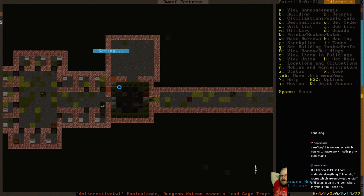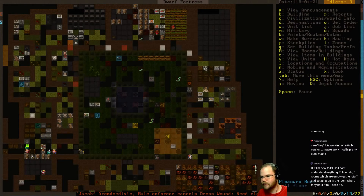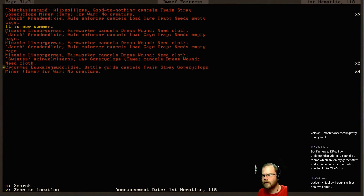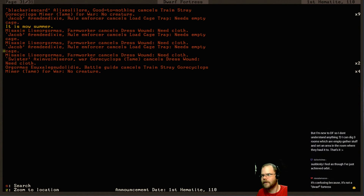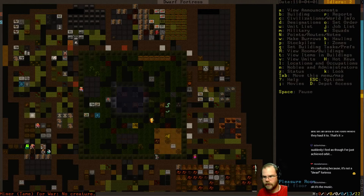It's now summertime of year two - we've got to be getting attacked pretty soon. What can I do to make myself a little more stable? We can add in more traps, we can get our wall built - that's for sure. Needs empty cage, I see that. Needs cloth - yeah, I know you need cloth. Cancels load cage trap - what are you trying to load your cage trap for?